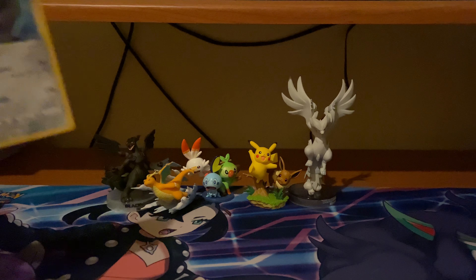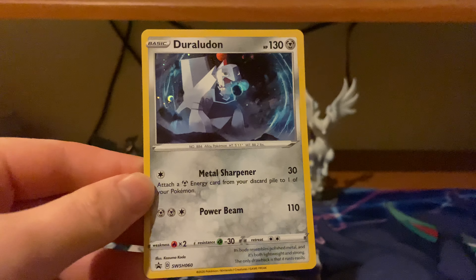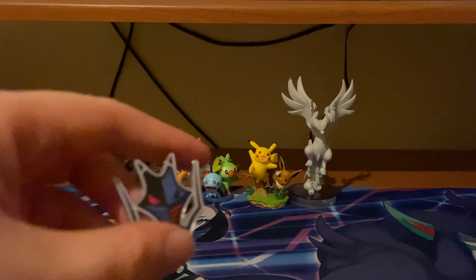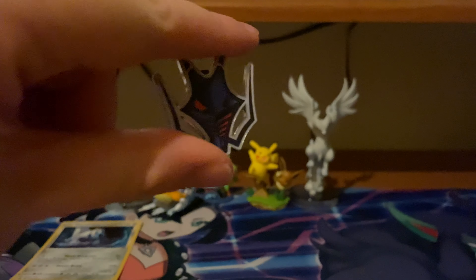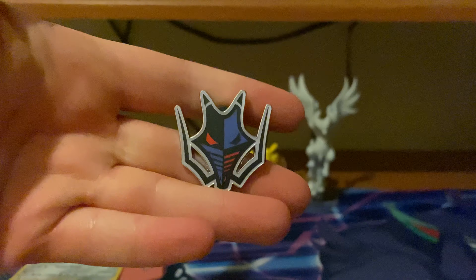Then our promo card, which is one of the things I know you'd want to see — I just dropped it. It's Duraludon. It's actually a really nice little graphic. And then the pin of the Dragon Gym — let me get the shade off it. There we go.